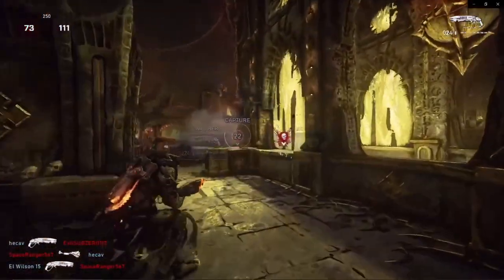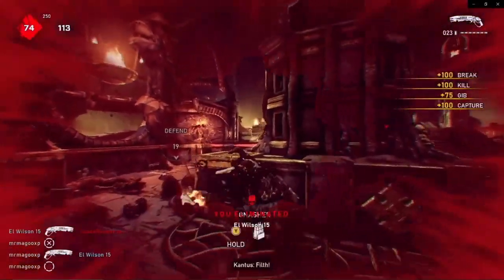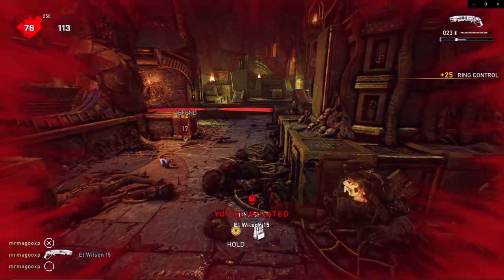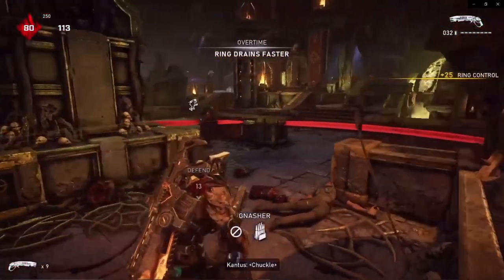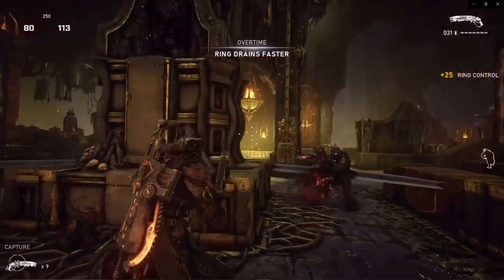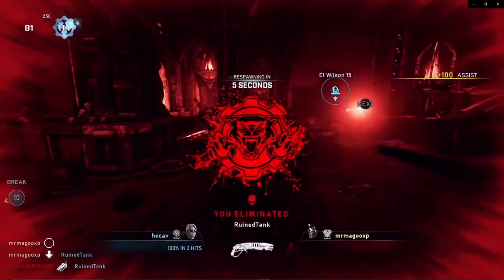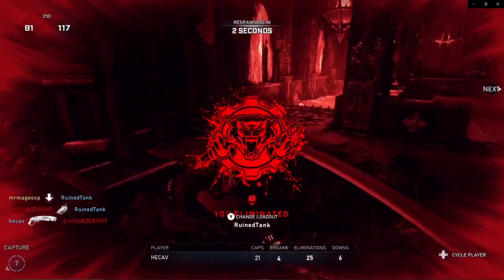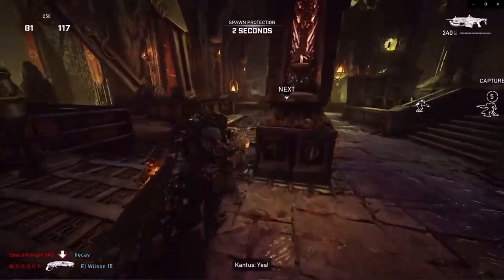Like when you used to tune in to the Gears 4 pro events, all you had to do was redeem the weapon skin quest. A lot of you probably don't care or even watch the pro league, but unfortunately the only way to get the Team Phantom skins is to watch for a chance to win, as they are not guaranteed anymore — now it is based on a point system which you must earn to redeem.